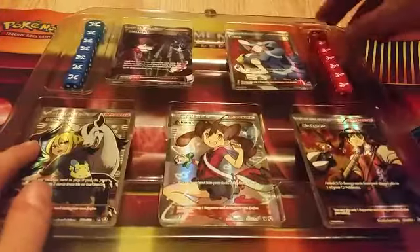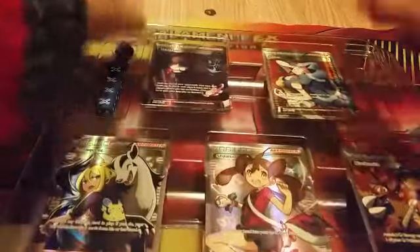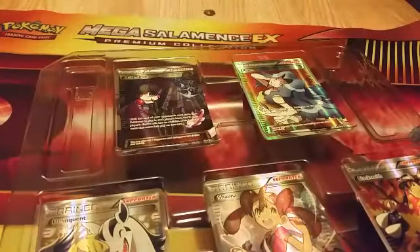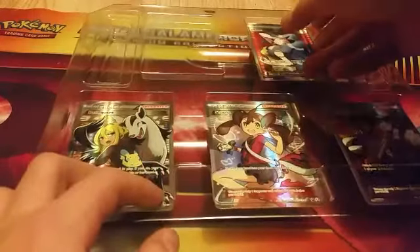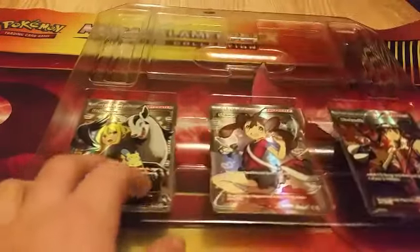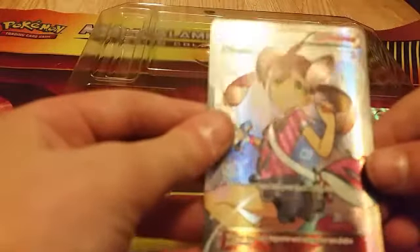We have these Y dice, we have these X dice, and then we have this full art Hex Maniac, this full art Karen, this full art Deliquint, this full art Shauna — and then we have this Blacksmith.